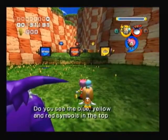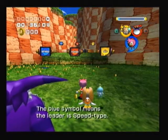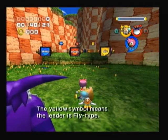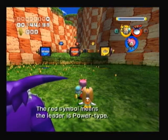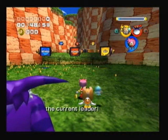Do you see the blue, yellow, and red symbols in the top right corner of the screen? The blue symbol means the leader is speed-type! The yellow symbol means the leader is fly-type! The red symbol means the leader is power-type! The character symbol at the bottom indicates the current leader!